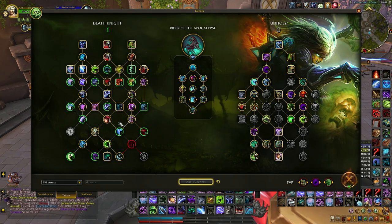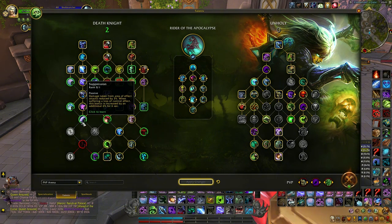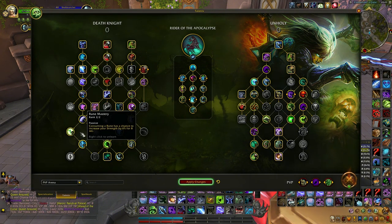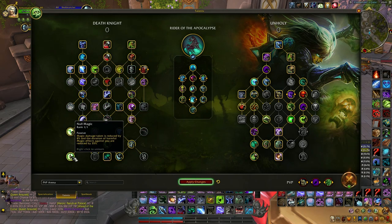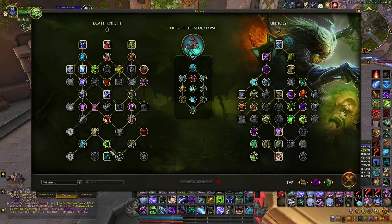If you don't want Blood Draw, you can take Runic Protection. You can go Osmosis. If you don't want Gloomward, you can go Null Magic — do whatever you want. Honestly, even I switch these around sometimes depending on who I'm facing.